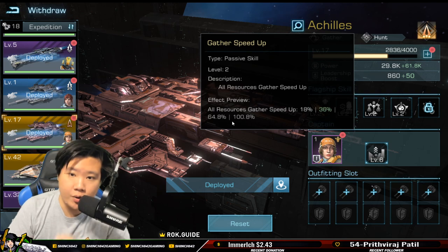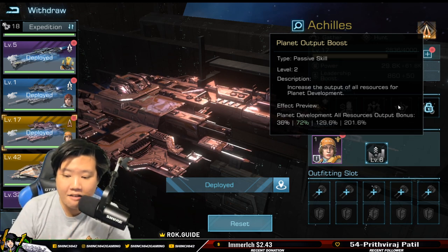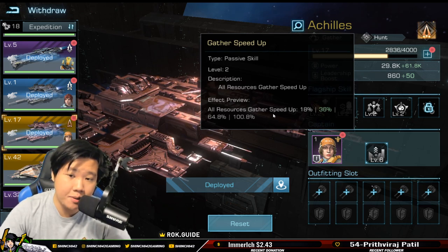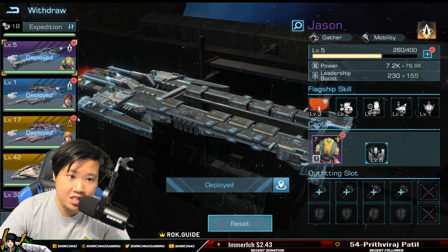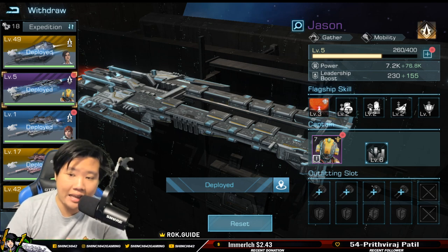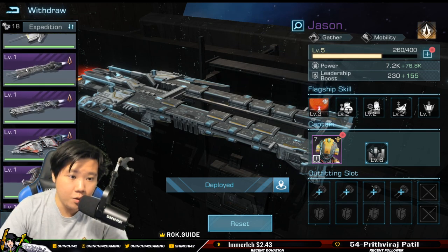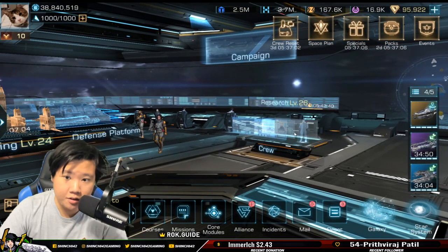Planet mining doesn't have a mining speed — it has a fixed speed. What you can increase is the production rate per hour. Anything labeled 'gather speed up' is for space mining. Peleus is similar to Achilles in this regard. If you look at Jason or Argo, there's no skill for planet mining — they're purely for space mining on asteroids, comets, and plasma gas. Using Jason or Argo for planet mining is incorrect.